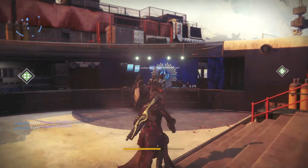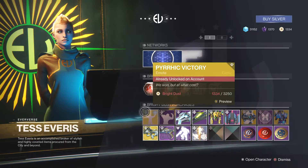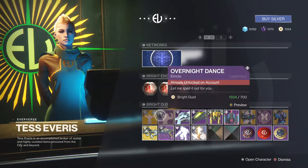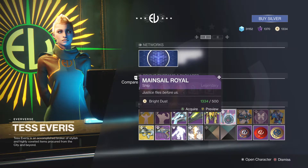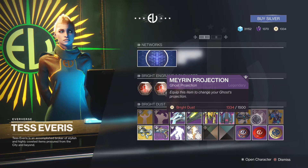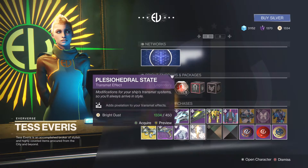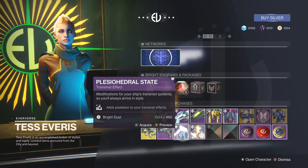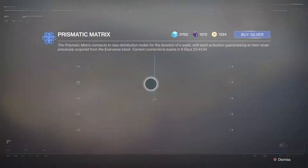Moving on, we're checking out the Eververse stock this week. We have the Pyrrhic Victory, the Overnight dance, the Pegasus Bravo, the Data Stream, the Granite Burrow, the Mainsail Royale, the Future Perfect Shell, the Merion Projection, the Transcendent Geometry for the Vesper of Radius, the Desert Camo for the MIDA, the Fell to Earth for the Parcel of Stardust, and then transmat effects, shaders, boons, and all that good stuff.